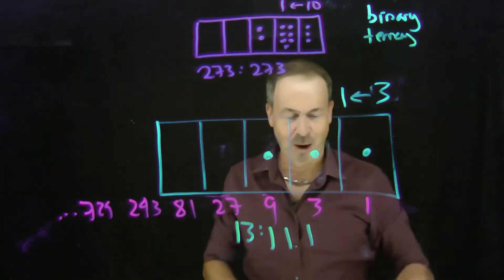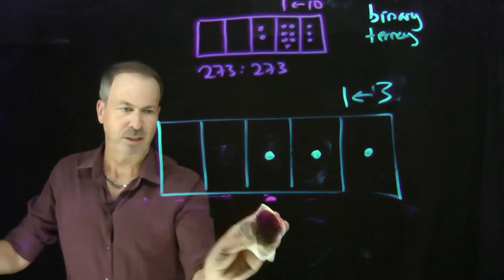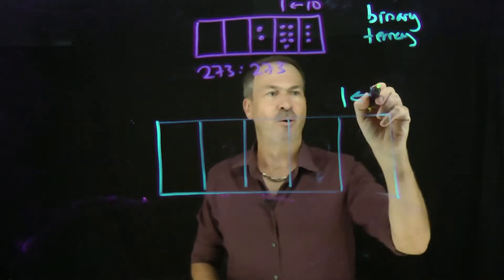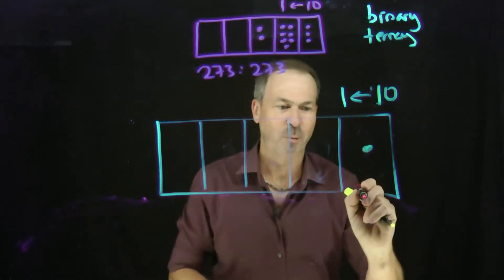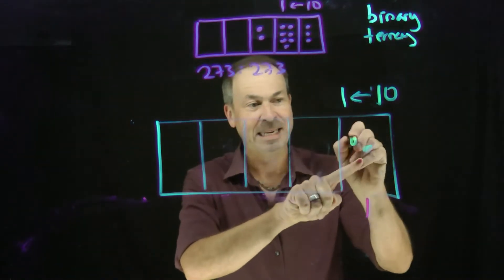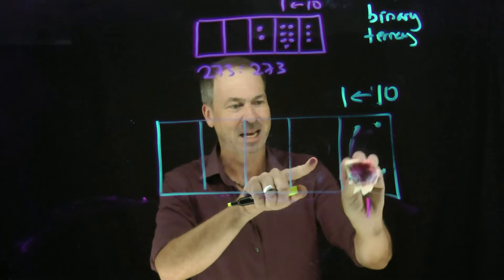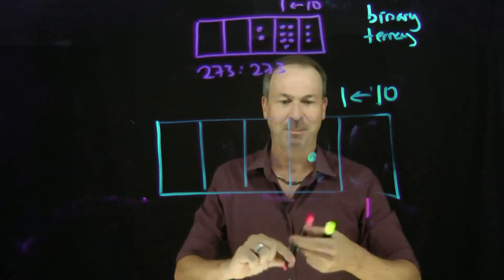Alright, I'm ready for it — let's go up to the 10-1 machine. Let's understand its mechanics and see what's going on. As before, dots in the rightmost box are always worth 1. But now in a 10-1 machine, 10 of these would explode — kaboom — to make a dot here worth 10 ones. A dot here must be worth 10.